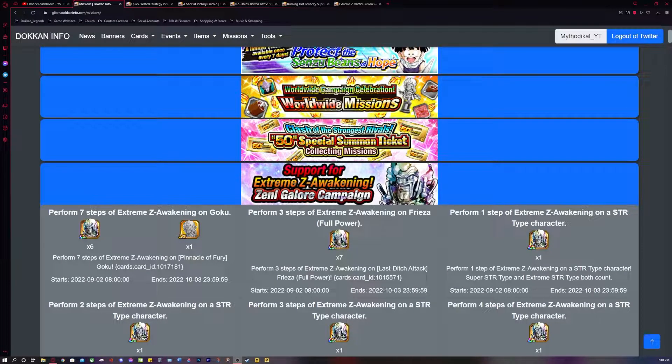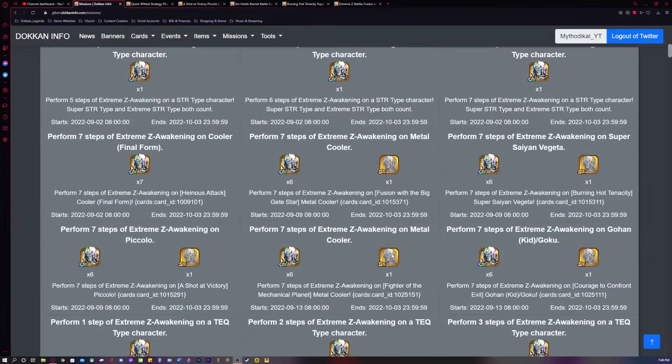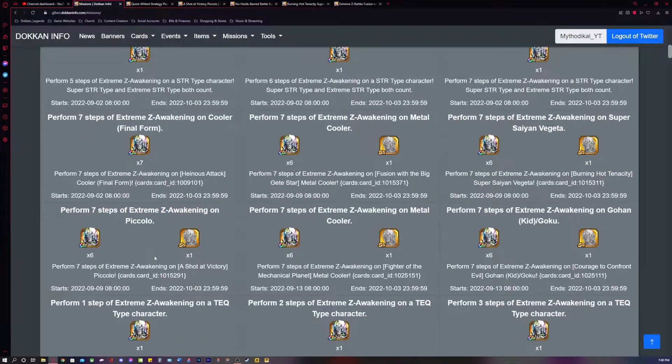I have the Zenny Galore campaign pulled up right now and I want you to focus on two particular missions for this video. If we scroll down, we have this one right here: perform seven steps of Extreme Z Awakening on Super Saiyan Vegeta, and also perform seven steps of Extreme Z Awakening on Piccolo.